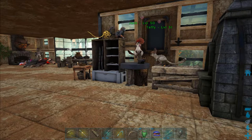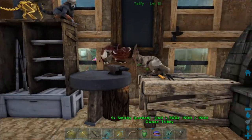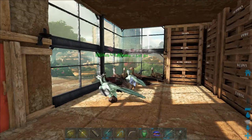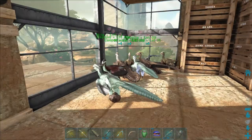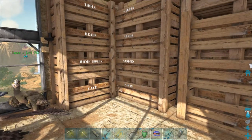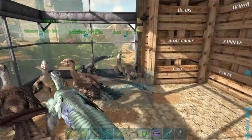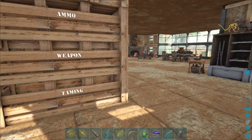It carries everything I need. Then I have my forge and my smithy, S+ table, and a bookcase with engrams in it which I never use usually. Pretty much that's about all I need because I weed out the crap and just keep the top notch of everything.